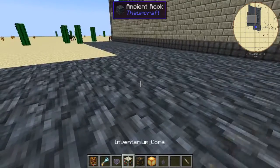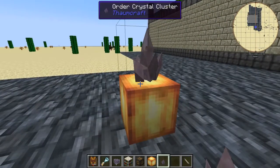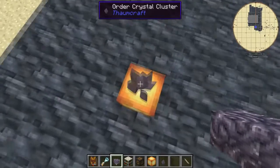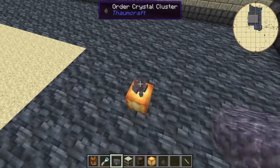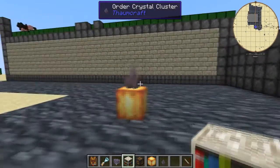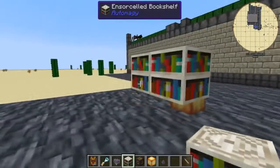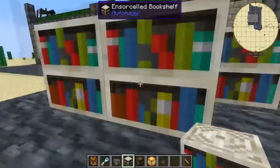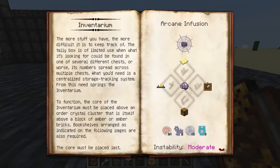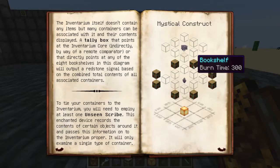First you put down your amber block, then your order crystal cluster. Now this is very important: the Inventarium Core has to be placed last — it won't work otherwise. You need to place down your bookshelves first, and they are placed in a corner pattern around the cluster. There's one empty space around the cluster and then the bookshelves go around that.